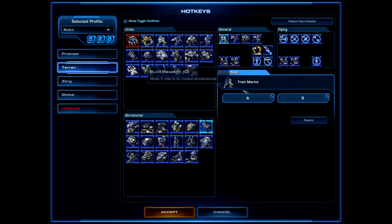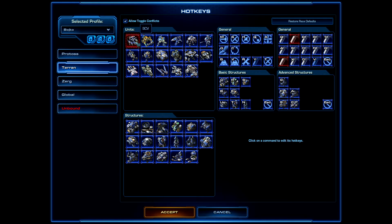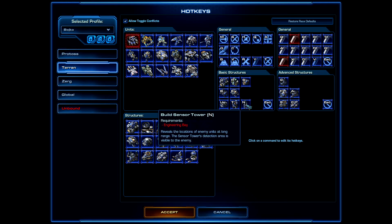A small trick from Riang: have your Marine production on both A and S, so spamming A and S fills the Barracks faster than just holding A. Though because we changed the keyboard registry settings, just holding A is already very quick. For the Sensor Tower, you can remap it from N to A for easier access.